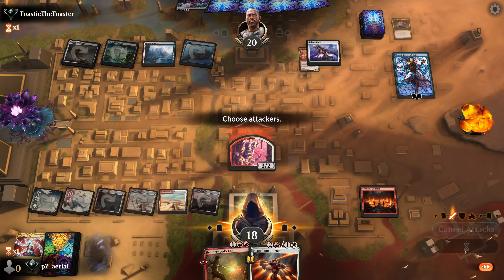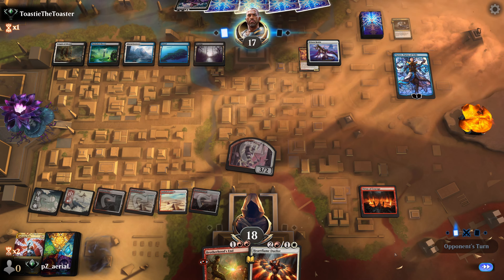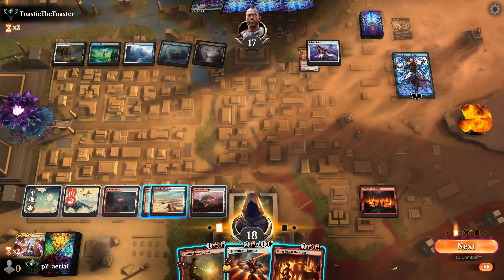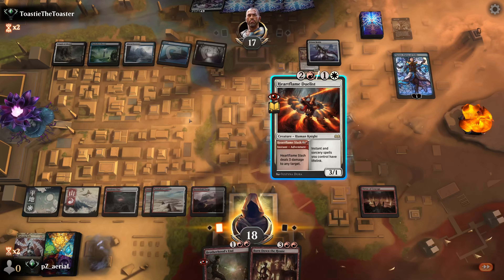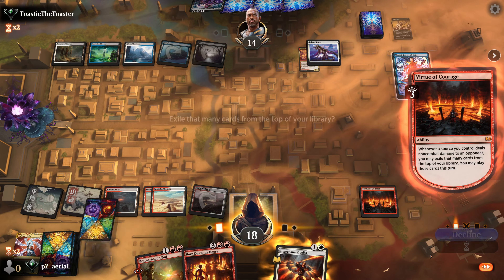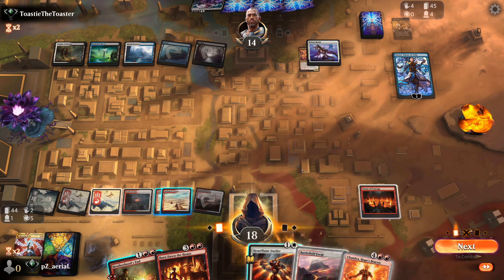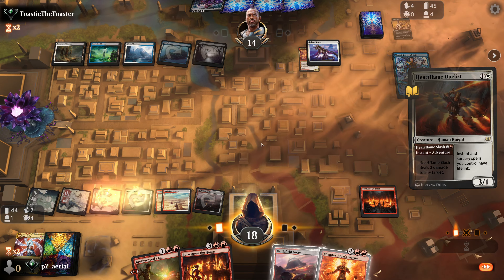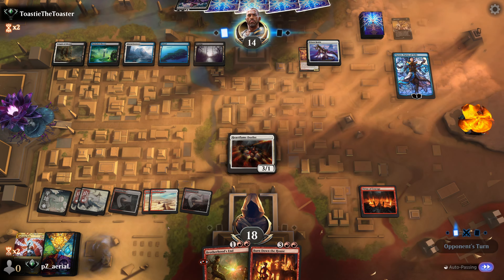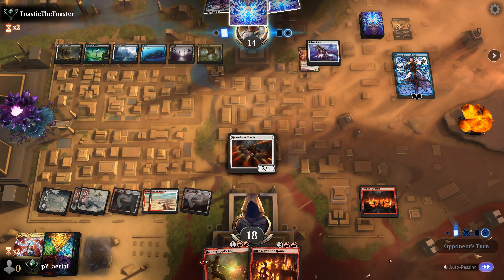We play Virtue of Courage and let it sit on the battlefield, then attack face. Heart Flame Duelist will draw some cards next turn. We exile three cards and find lands and a Chandra, unfortunately not castable. We get Heart Flame Duelist out to start hitting for three a turn. I have seven mana and consider drawing a card, especially with their discard effects. They destroy all creatures - Liliana will eventually be a problem but we have Burned Down the House for her.